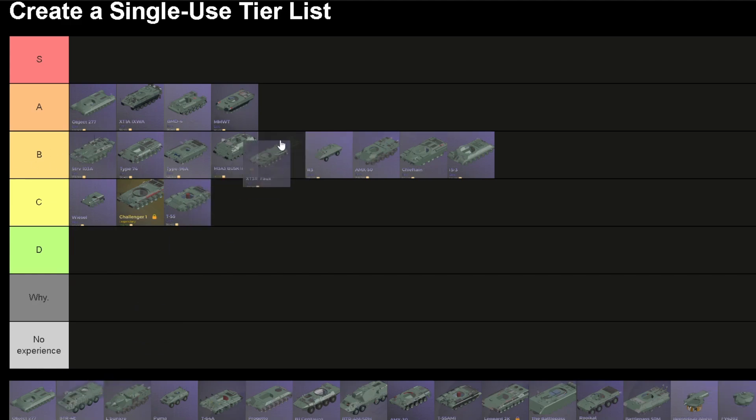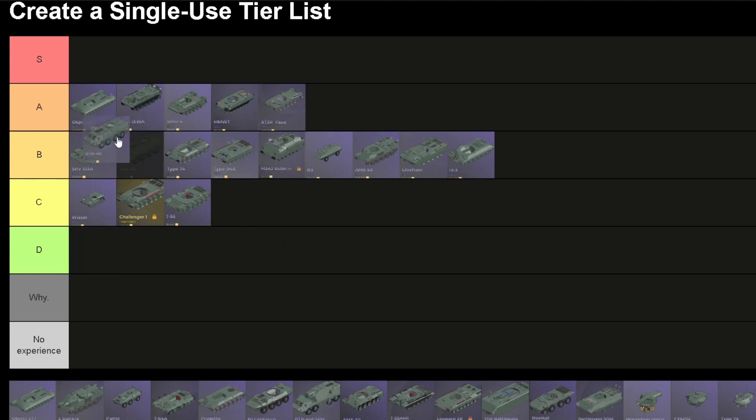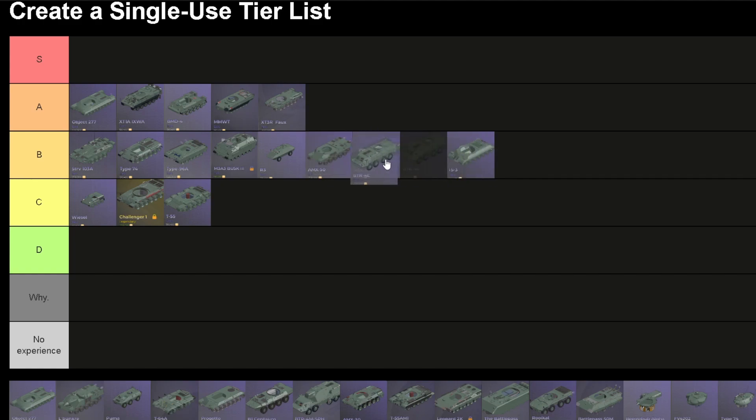XT-3R Fox. Small hull, pretty good acceleration, but nothing else — actually it's pretty good, so I'm gonna put it on A. BTR-4E. This is a very big wheeled hull with all-around cage armor, but there's nothing really too interesting about it. So I'm just gonna put it on B, below the R3 and below the AMX. I don't have much experience with this, but with the experience I had, it's mid.